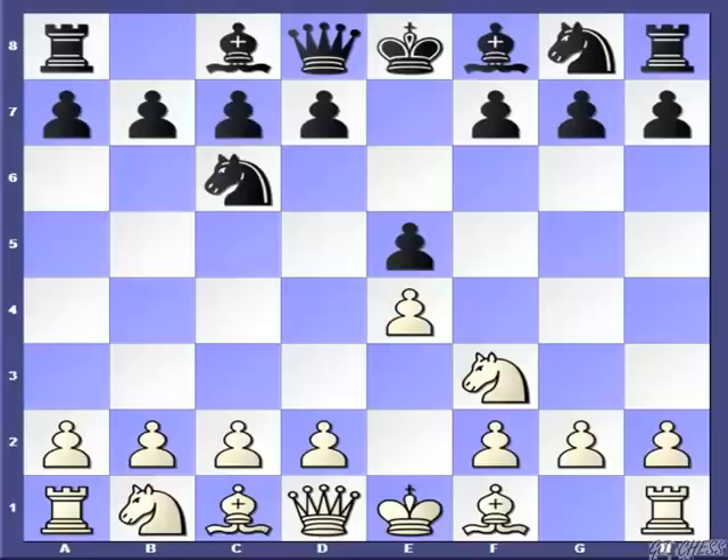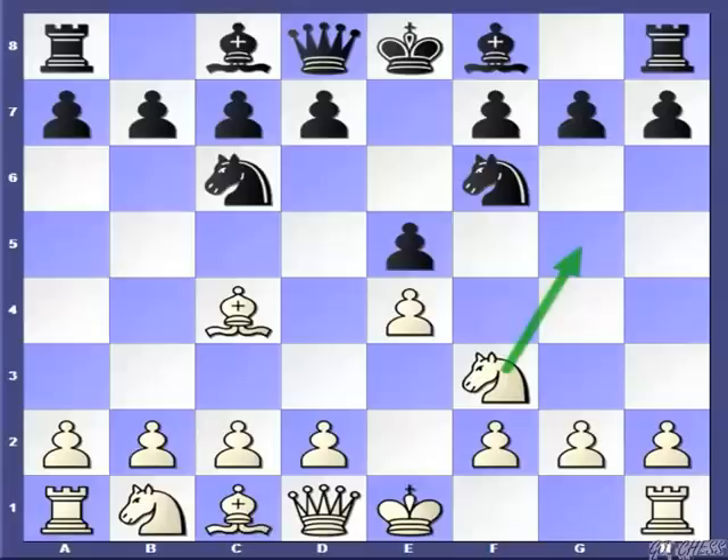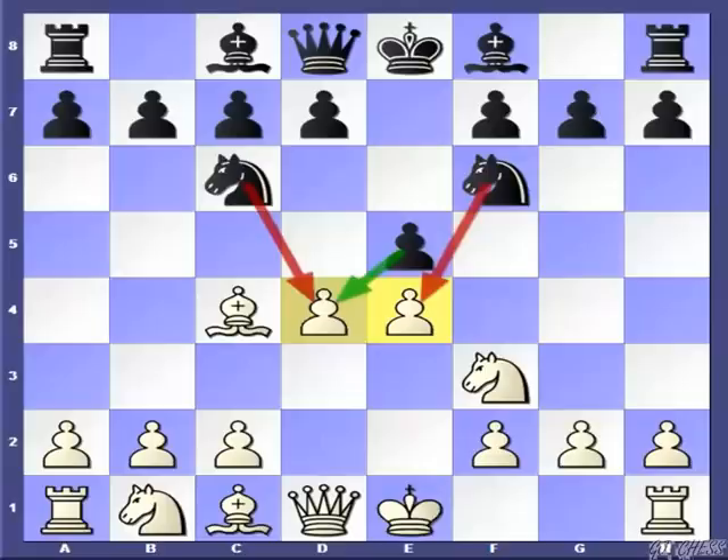I propose you should play the move Bc4, and more or less Black has two good options: Nf6 and Bc5. In this video, we are going to see Nf6. After Nf6, the usual response from White's perspective is the move Ng5, which is known as the Fried Liver Attack. But when Black plays this way, he is very much prepared against this attack, so I am not going to recommend it. Instead, I am going to recommend the aggressive move d4, which is the starting point of the Max Lange Attack.